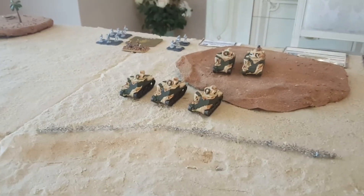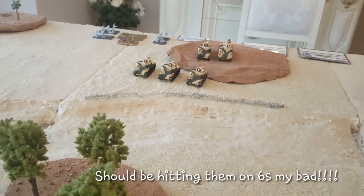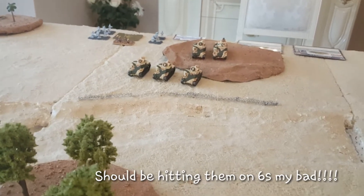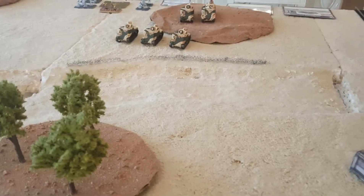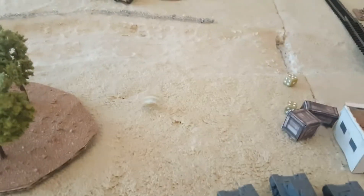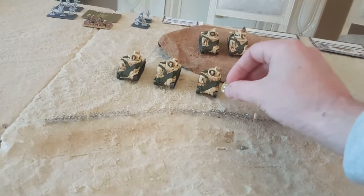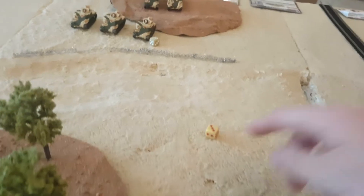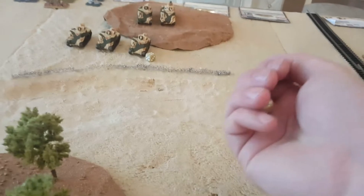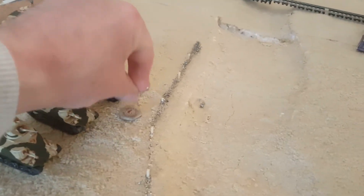The Panzer IIIs fire into the Grants. The Grants are concealed behind the barbed wire and have gone to ground, so the hit number goes up to sevens — needing sixes. First tank rolls a four, second a five, third gets a six and then needs a five which he gets. The Grant has to save on front armor five at short range — equal — so on a four-plus we can bail him out, which we do. That Grant is bailed.